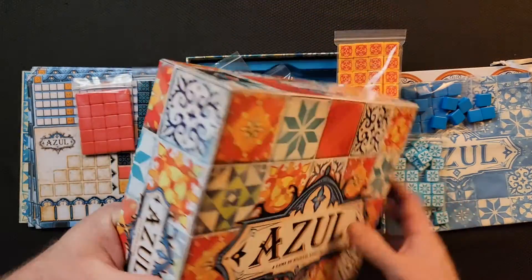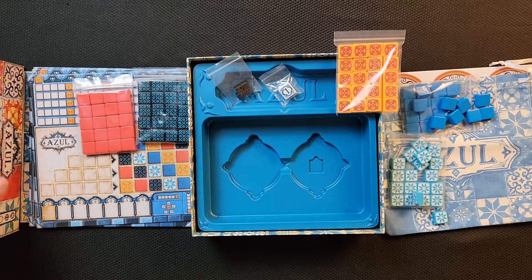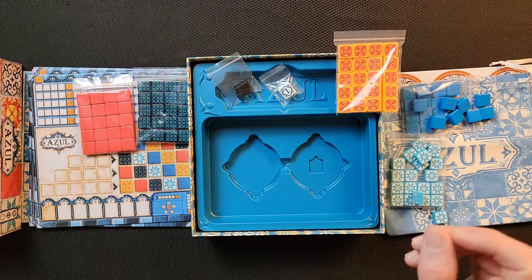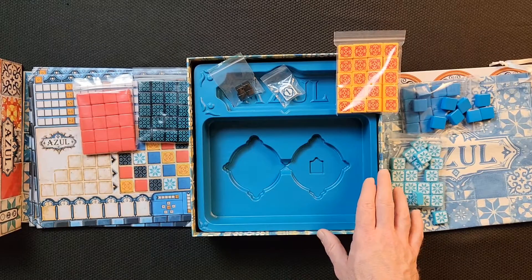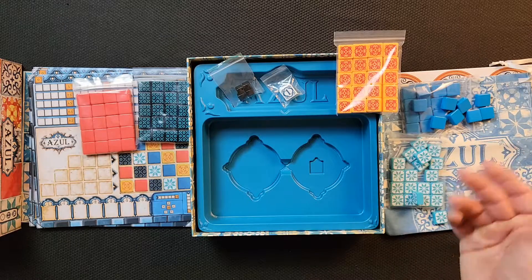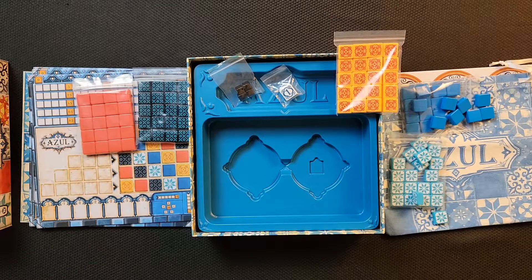So everybody, this is basically what comes in the box for Azul — just the standard retail box. I picked this one up at Target. A side note: always check the Target app for sales, because in the store it was $20 but the app showed $14.99. I walked up to the front, showed them, and they charged me $14.99 without any question — so I feel like this is a steal. I'm Steven and we're Cardboard Coalition — see you later everybody, bye!